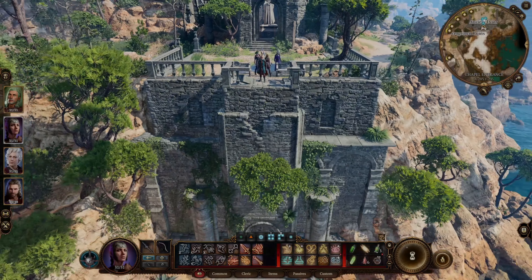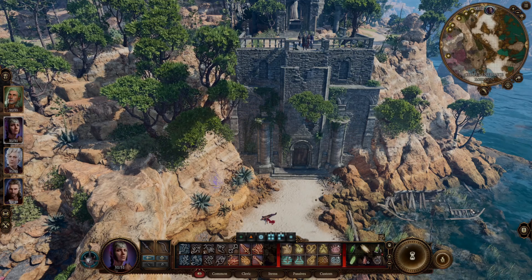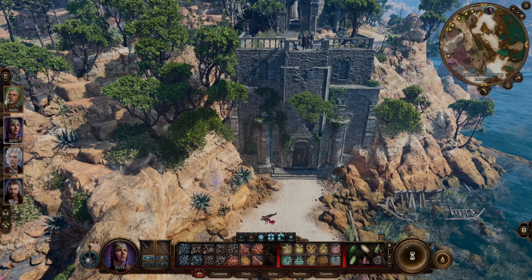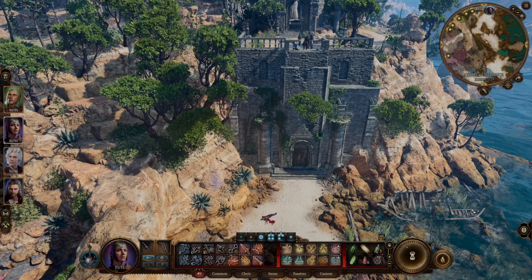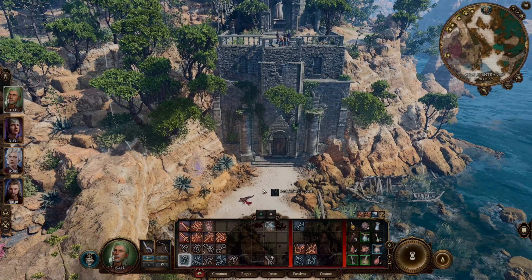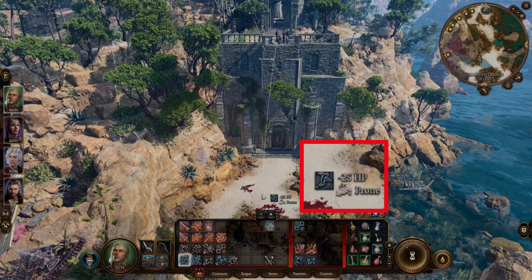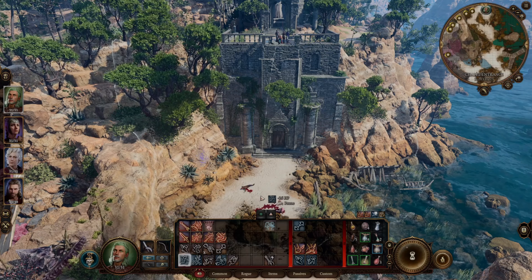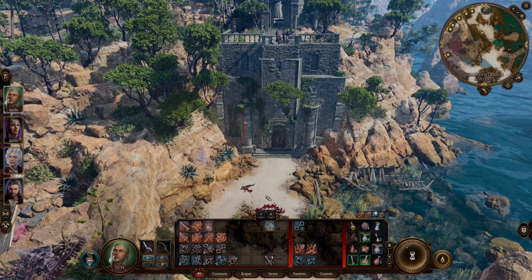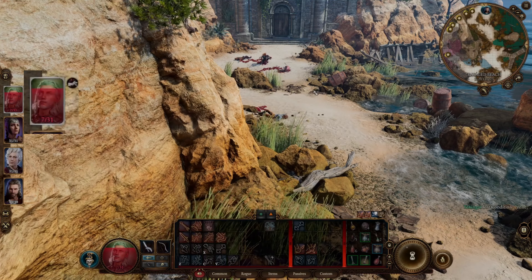That also counts for fall damage. The falling isn't the problem, but hitting the ground is — that's classed as bludgeoning damage, which is part of the resistance. Without Warding Bond, the game tells me that jump will deal 25 hit points of damage. After jumping, I only have 7 left, so I took 24. Close enough. Let's reset.